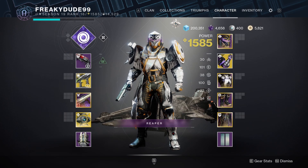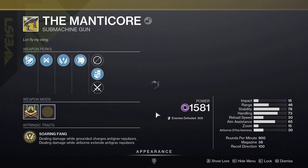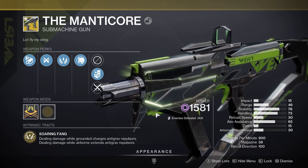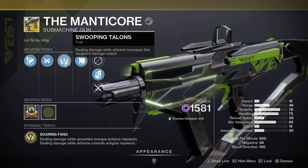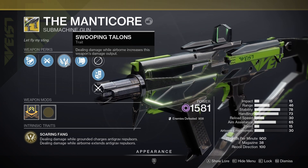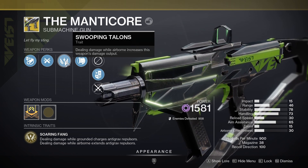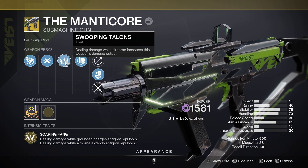Now the main crux of this build relies on the Manticore. It is a wonderful exotic SMG. It is Void so it's going to be getting Volatile Rounds, and whenever you are in the air your damage output is increased. There is some tech where if you jump and immediately aim down sights and fire you'll be just off the ground. But if you have your Barricade in front of you, you will still get the bonuses — a nice little trick to get that extra damage from the airborne effect.